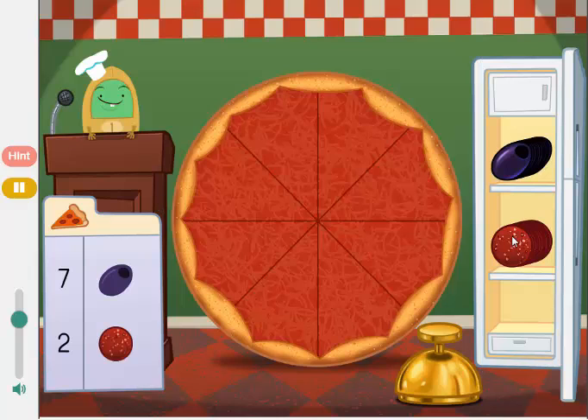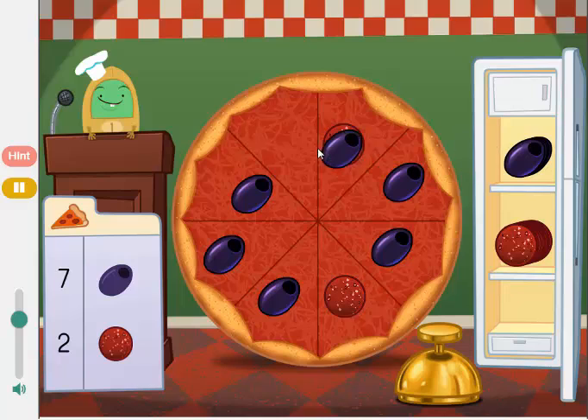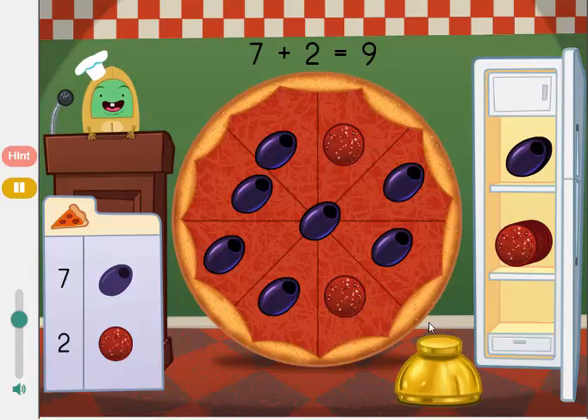Make a pizza with 9 toppings. Add 7 olives and 2 pepperonis. 7 olives and 2 pepperonis equals 9 toppings.